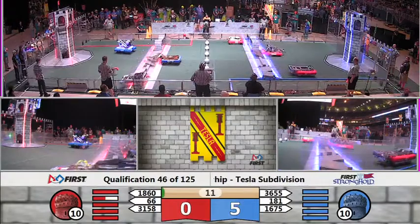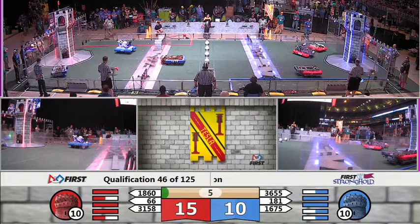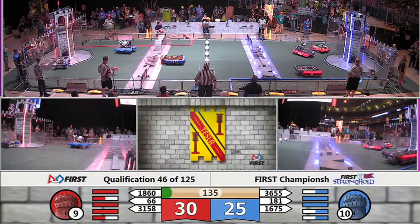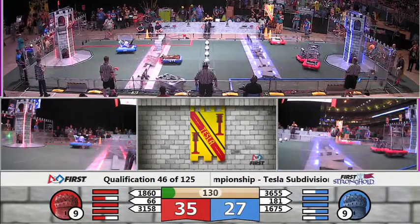Alright, here we go in autonomous. Blue Alliance, two of them moving down into the courtyard. Red Alliance, three robots moving down. 1-81 with a trickle and a low goal in. When it's all said and done, Red Alliance with a narrow lead.